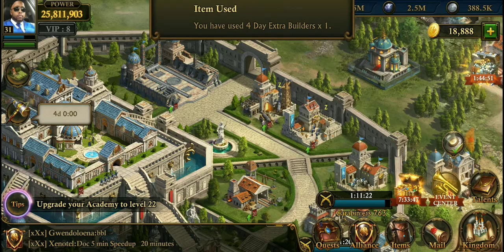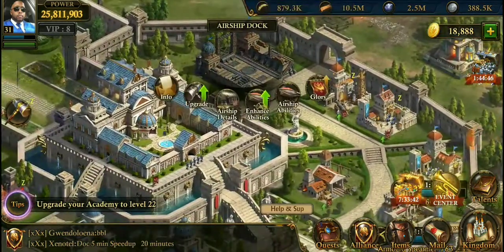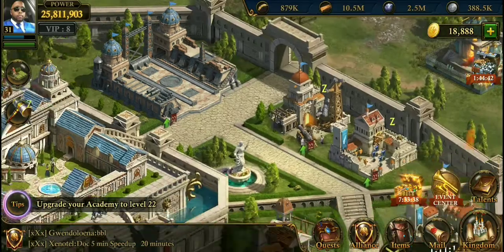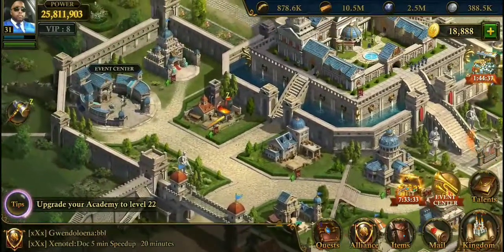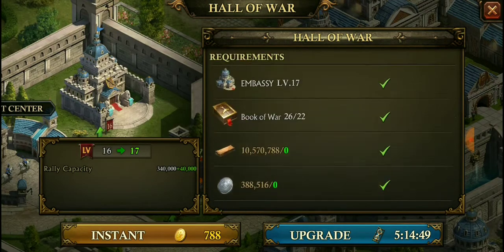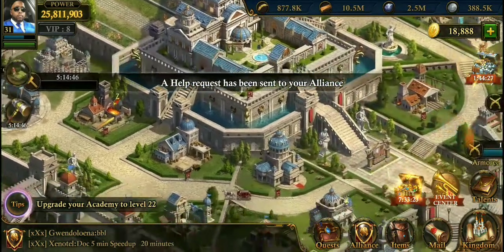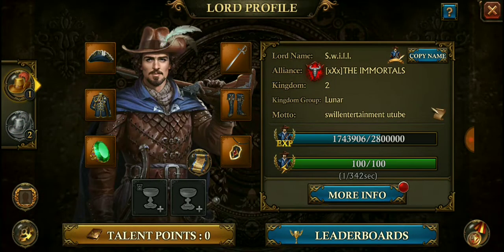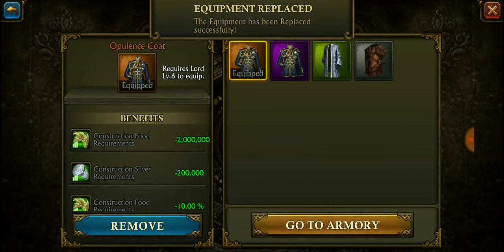Let's go ahead and use it then — four days, hey! I want to get something small to upgrade. There's a five-hour one here, let's pop that in. Let's get the embassy up. We'll use some speed-ups and go from there — I just want to make sure I'm not wasting resources.